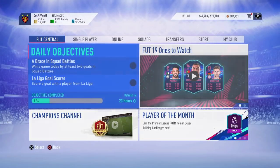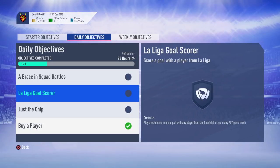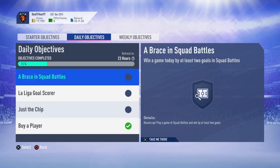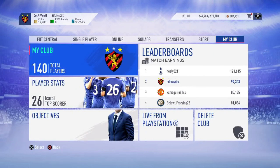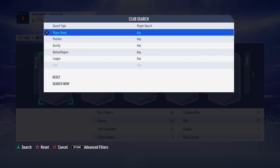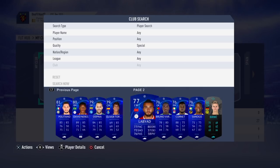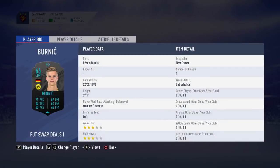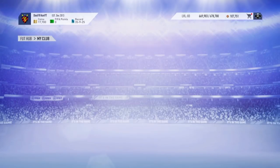So as you guys know, yesterday we got the first Foot Swap player available to us. It was through a daily objective where you had to win three Division Rivals games in that day. Obviously it's not there anymore because it's the next day. That player was Burnit — he is right here. This is what the Foot Swap player deal cards look like: a 66-rated Burnit, obtained from a daily objective.